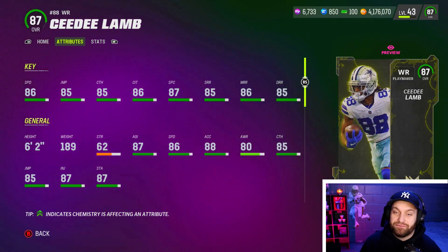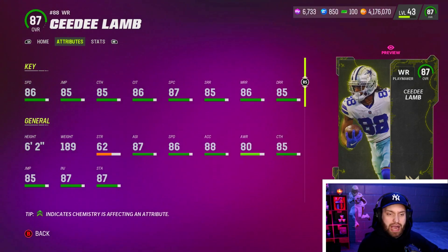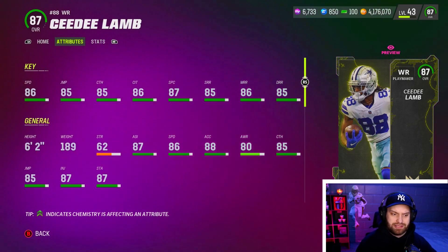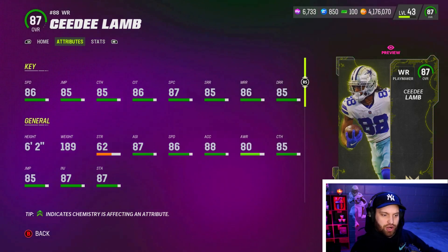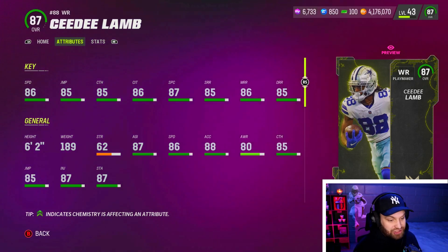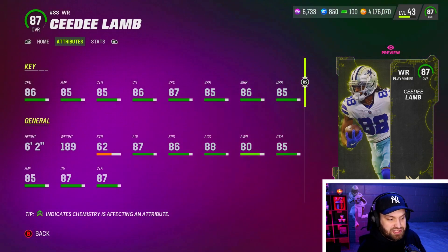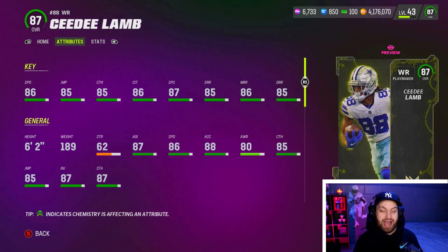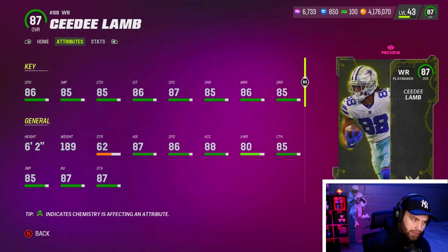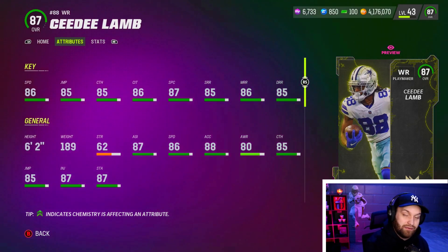At number eight we have the free CeeDee Lamb — everybody gets CeeDee Lamb for free. Even with the competitive pass glitch, you can still get enough XP to get this card. CeeDee Lamb is a very good card, definitely top 10 in the game. He is six foot two, 86 speed, and when you look at him statistically he has 85 plus in every single stat.